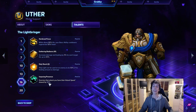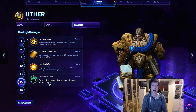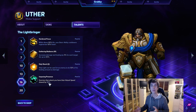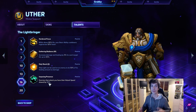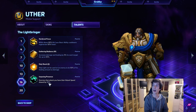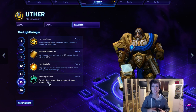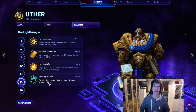At level 16 all four talents are good: Heart and Focus, Gathering Radiance, Holy Shock, and Imposing Presence. I'm going with Heart and Focus as by far the best. While you're above 80% health, your basic ability cooldowns generate 50% faster. There's an element of playstyle here - heal yourself before healing others, like the airplane oxygen mask rule. With the increased mana regen from level 1, it's insane how much you can keep casting spells in fights.